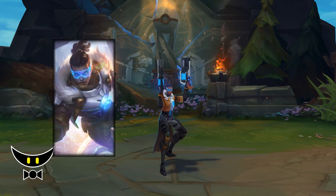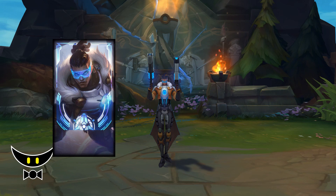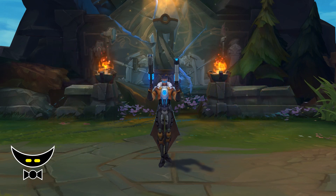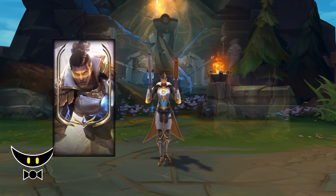If you buy this skin, this is the regular portrait. You can also get this border with the Lucian icon in the loot event. And if you want to be extra spicy, you can get the prestige edition with its own border and icon.